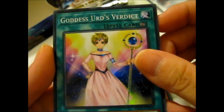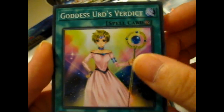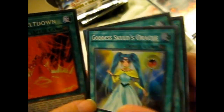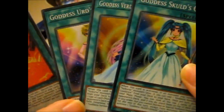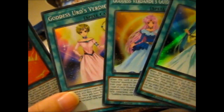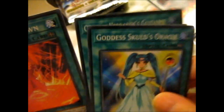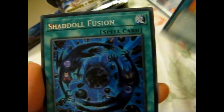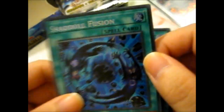Here we go. Goddess Herd's Verdict — so we've got Guidance, Oracle Guidance, and Verdict. It would be a pity if they are just magic cards and not monster cards of their own. Magical Ninja. And Shadowfusion is the secret — that's pretty cool.